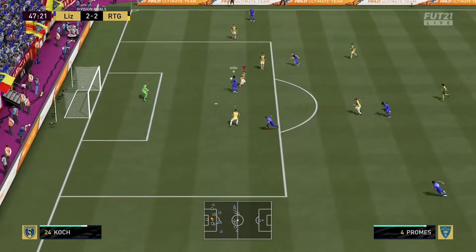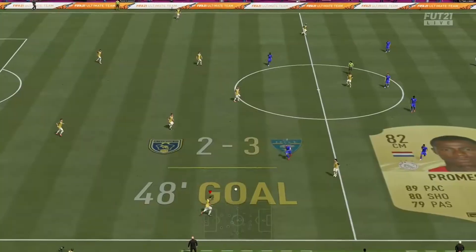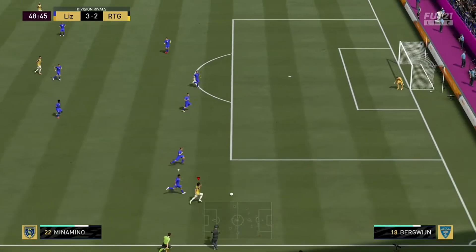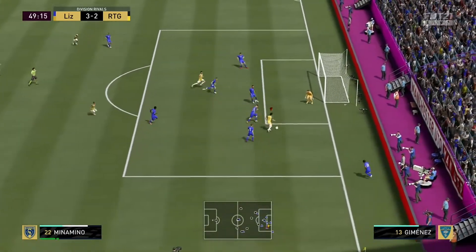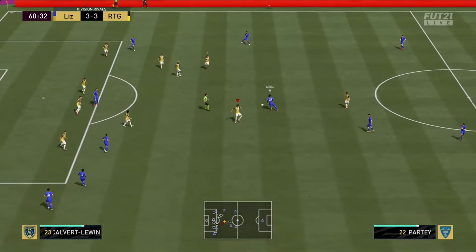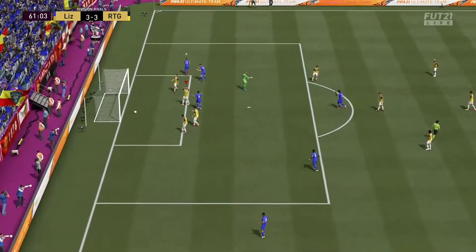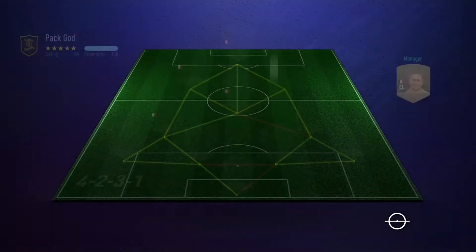Into the second half now. A poor touch sets up Promes for the volley. But from that goal we took our time down the wing — Minamino finding a bit of space, cuts inside, goes back out, finds the far post. Calvert-Lewin arrived — good header. Then Partey finds Richarlison who turns for another easy finish — 4-3. And there we are, another loss.